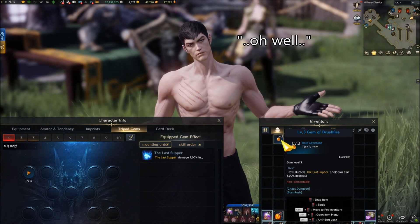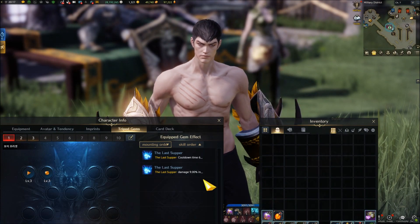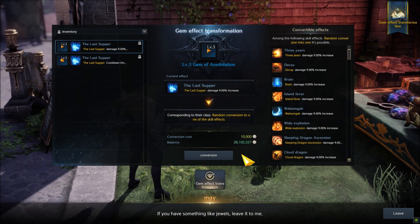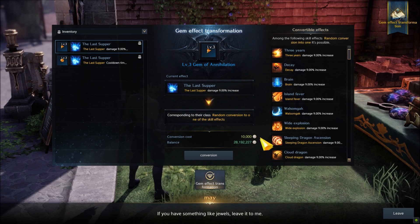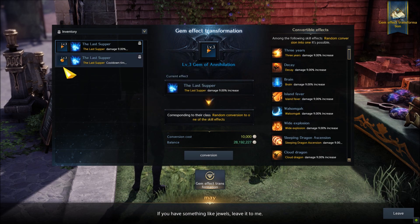While you can put a gem on a different class, it won't work as the skills are different. You can reroll the gem to use on another class, but it can quickly become pretty expensive as the rerolls are random and the higher the gem level, the higher the per-roll cost.